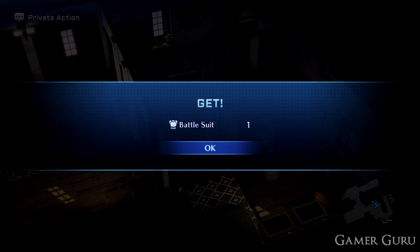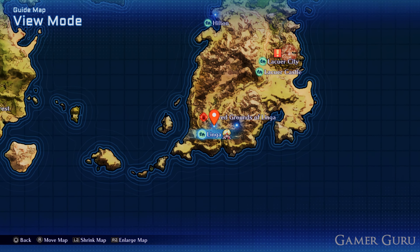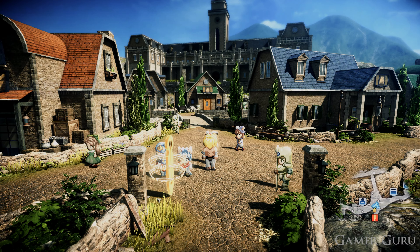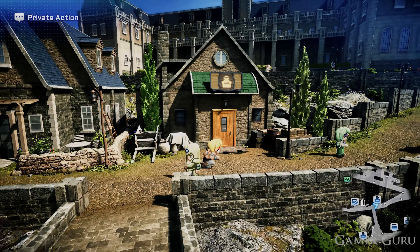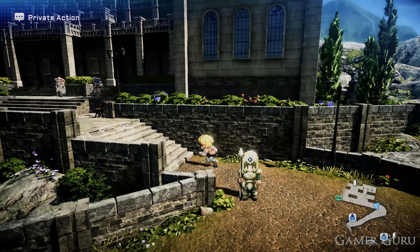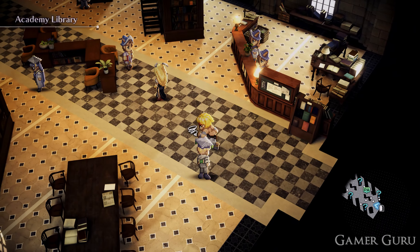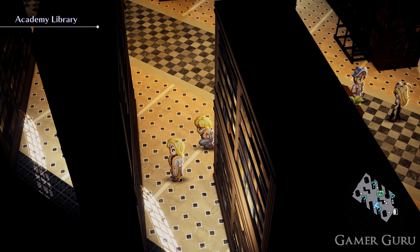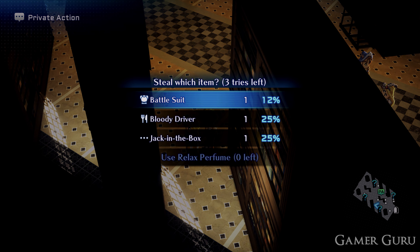The second battlesuit we can get early is actually the exact same method, however it's in a different PA in Linga. Head off to Linga, which is the town all the way to the south of the second continent, and here you want to go to the library which is all the way at the top part of the town. Then inside, go into PA mode again and here you'll find Ernest again reading a book. Same situation - make sure you save your game beforehand and then attempt to pickpocket him. The higher your pickpocket level, obviously the easier this is going to be.